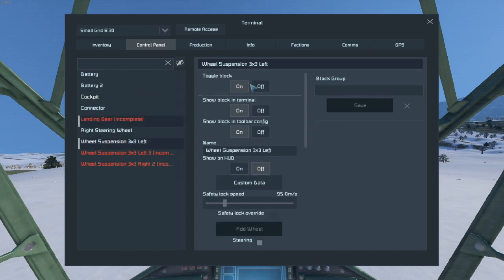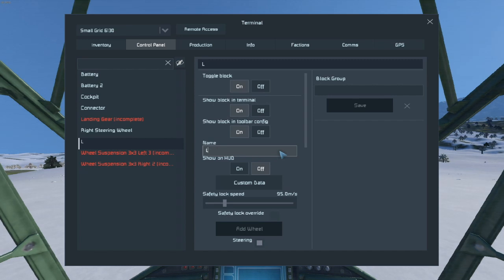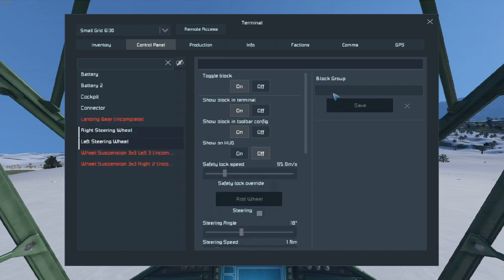Then we go to control panel. And since we know it's this one - because the ones in red are still incomplete, this makes it easier to visualize which one it is. Steering wheel. And then what I usually do is I'll group these together, call them steering wheels.